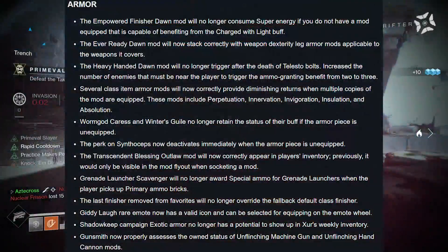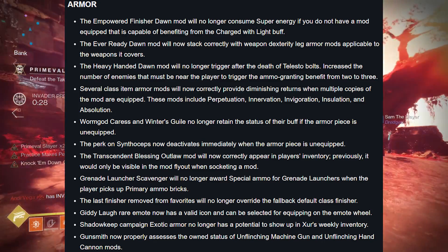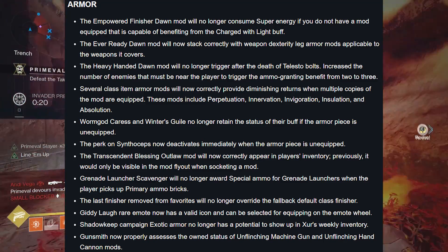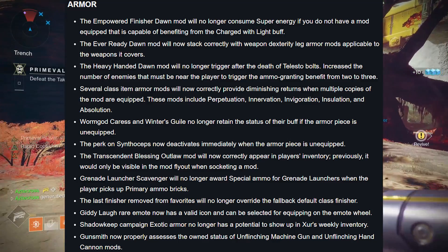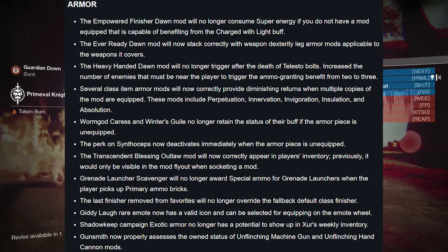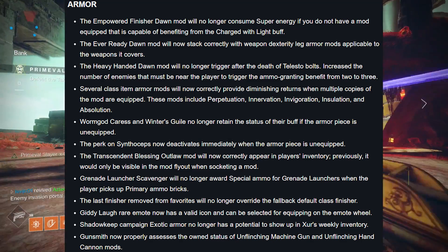Armor: The Empower Finishing Dawn mod will no longer consume super energy if you don't have a mod equipped capable of benefiting from the Charge with Light buff. The Ever Ready Dawn mod will now stack correctly with weapon dexterity leg armor mods. The Heavy Handed mod will no longer trigger after death of Telesto bolts. They also increased the number of enemies that must be near the player to trigger the ammo-granting benefit from two to three. Several class item armor mods will now correctly provide diminishing returns when multiple copies are equipped — these include Perpetuation, Innervation, Invigoration, Insulation, and Absolution.